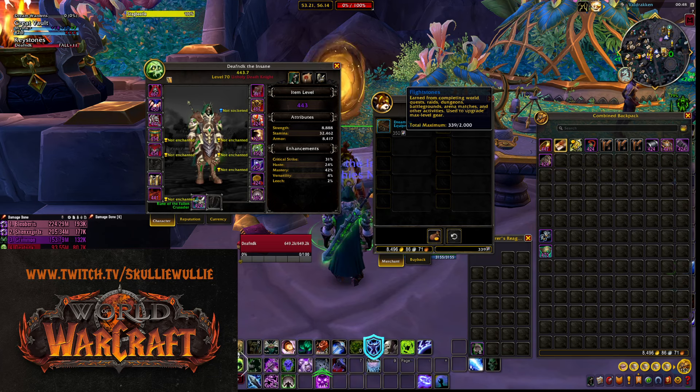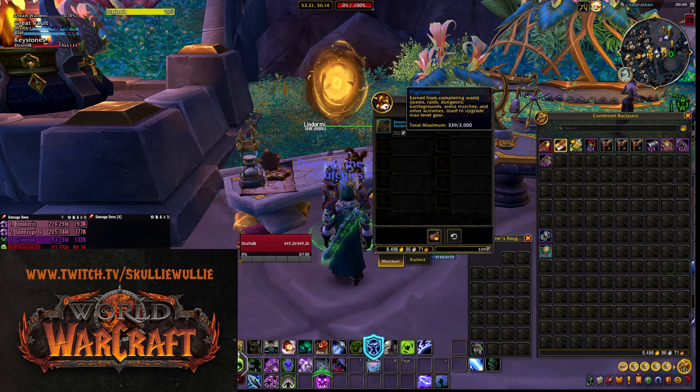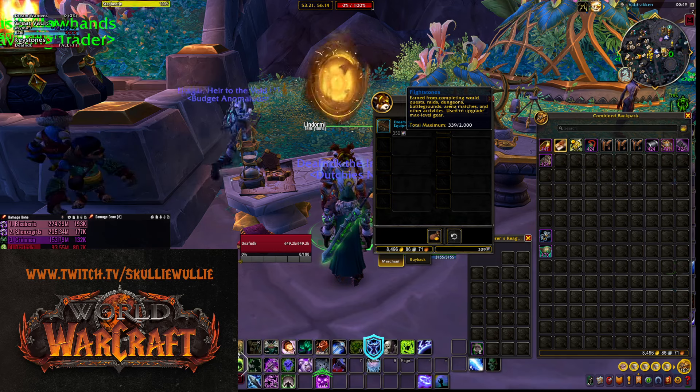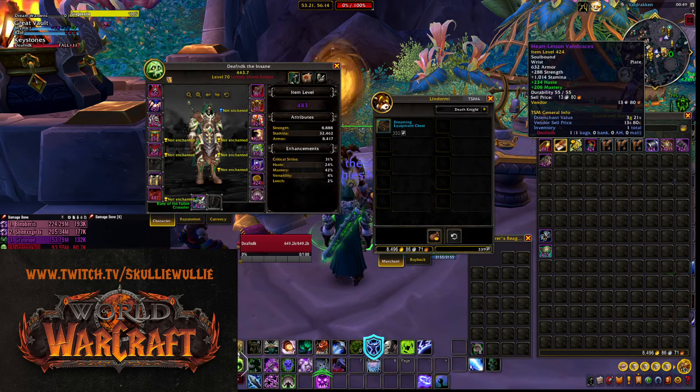It costs 350 flight stones, and you can have a maximum of 2000 flight stones on your character. At this point, many people who have their main will most likely be geared because we are reaching the end of the season. That's the time when people start playing on alts, and it can be time consuming to get some gear — so this should be one of the first steps to do if you want some starting gear.